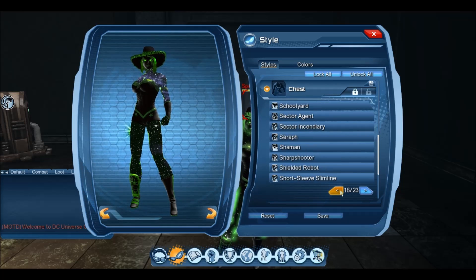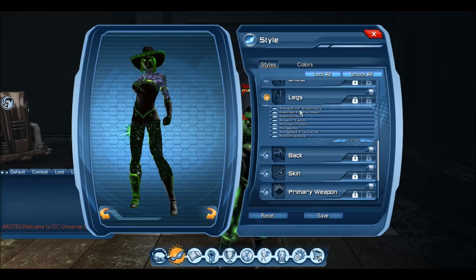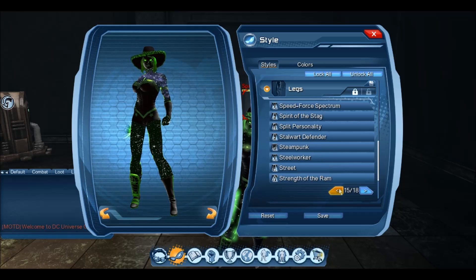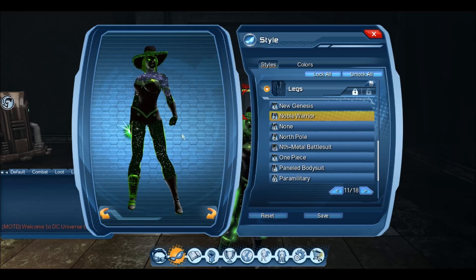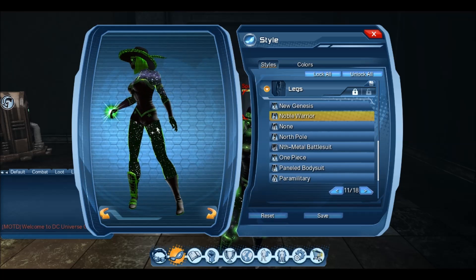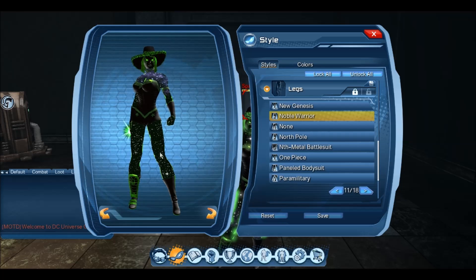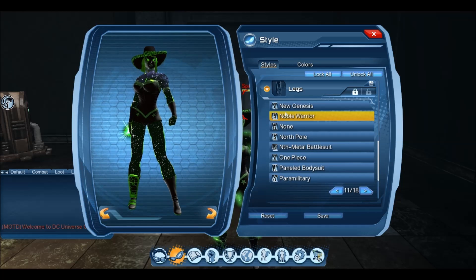The chest is Noble Warrior, which you get from the Promethean Lockbox. The legs are the same — Noble Warrior style, also from the Promethean Lockbox. The reason I use this is because of my character's skin — I use the Cosmic Skin Color and I want to show off as much of it as possible. The leg parts also have some stars on them, so it goes in with my character's theme and name.